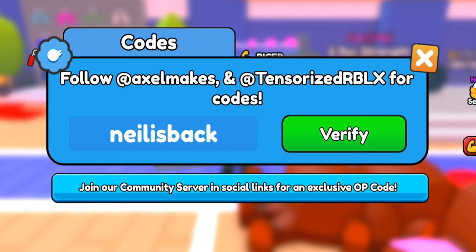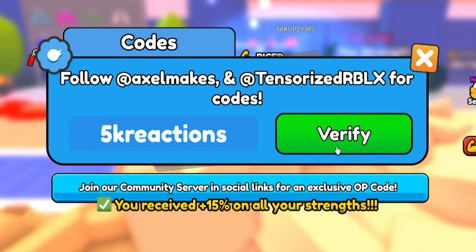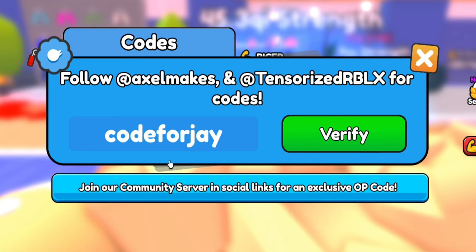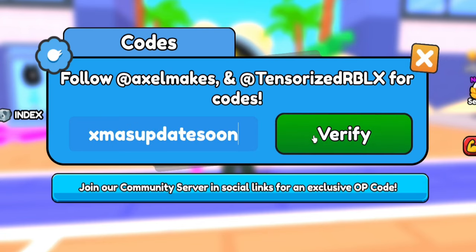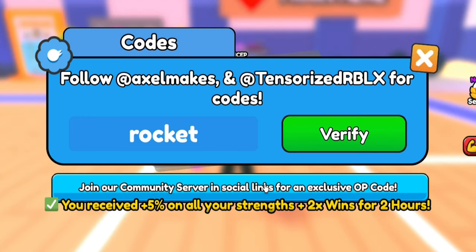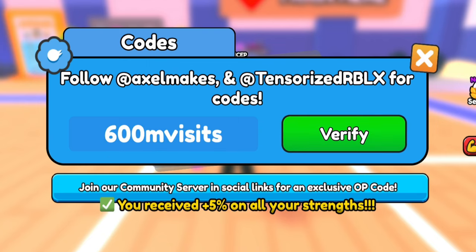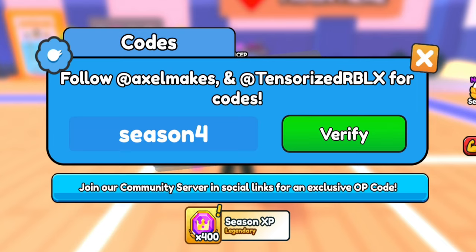Code '900k likes' gives 3x luck and more. Code '5k reactions' gives 550 on strength. Code 'for jay' appears to be a personal code — doesn't work for us. If a code doesn't have the right permissions, it seems to break the code box entirely — interesting. Code 'christmas update soon' immediately breaks everything. Code 'candy' also breaks it. Code '600 mil visits' works beautifully. Code 'season four bomb' gives 400 XP.